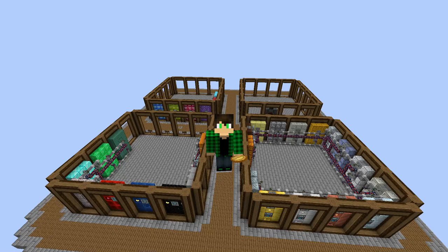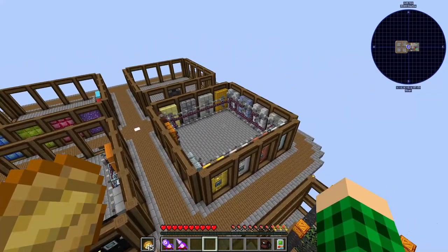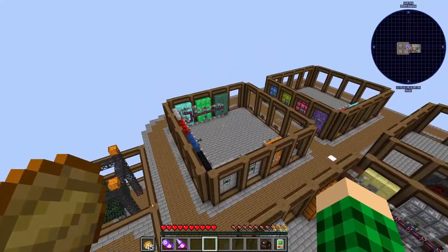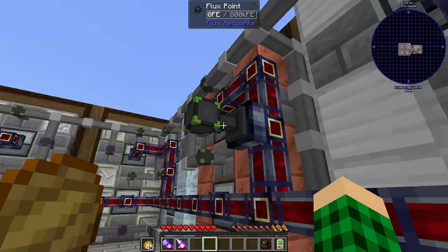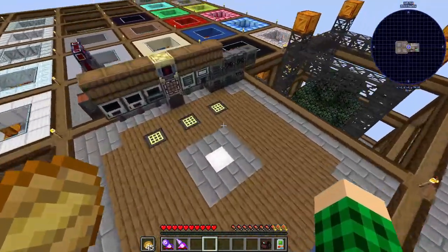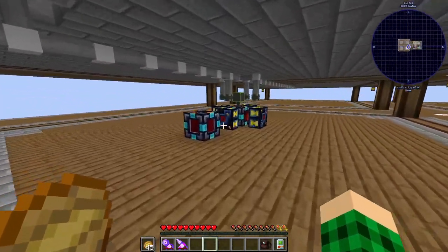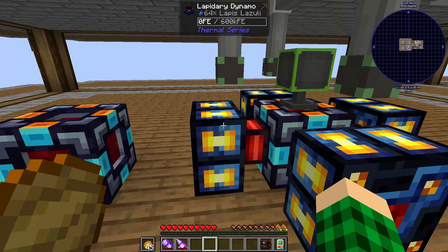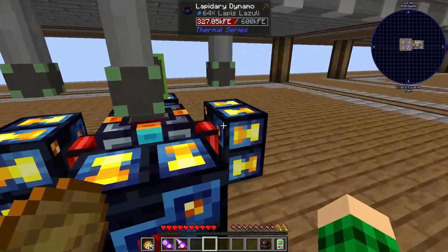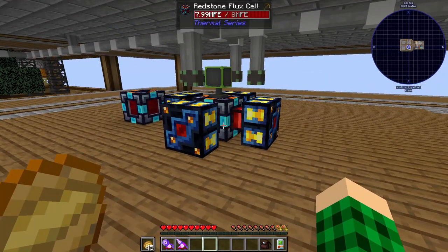Hello everybody and welcome back to another episode of Tocopolis 2. In between episodes I have cleaned up the middle parts of all of these buildings because we don't need to have power there anymore — we now have flux points. I set up temporary lapidary dynamos right here. I have four of them total and another place for four more if we need to, but currently we're only using a full one and a half-ish, and these just run at 10% because that's how dynamos work. That is currently our power.